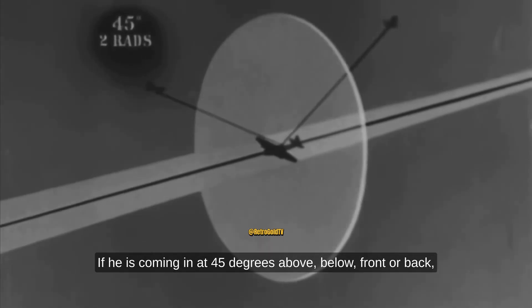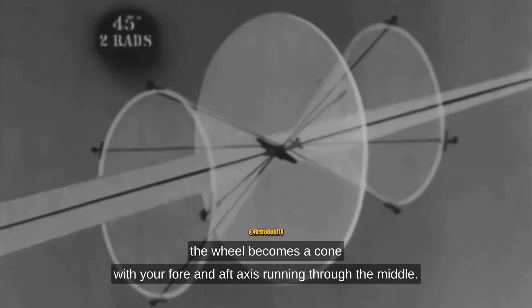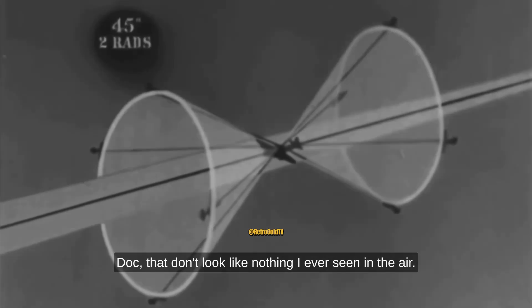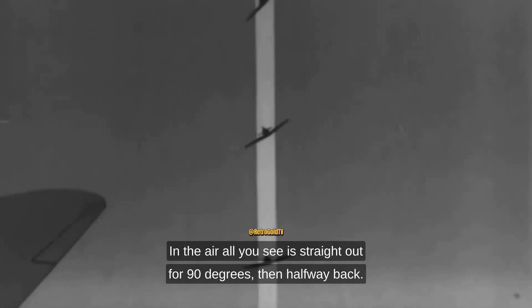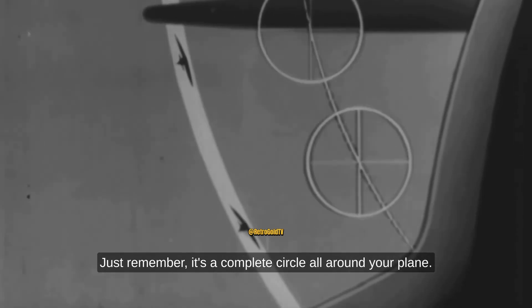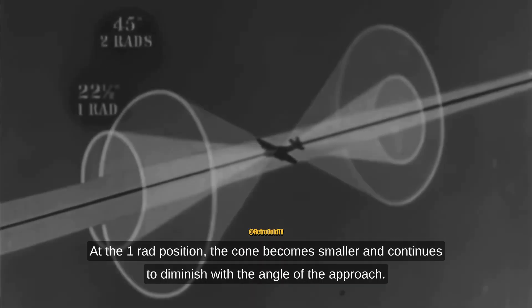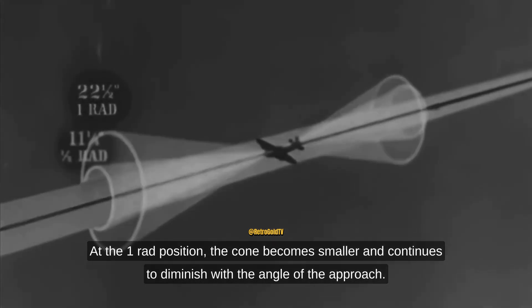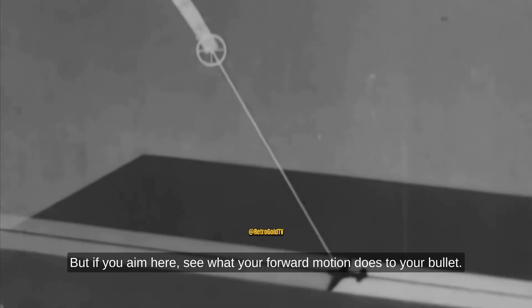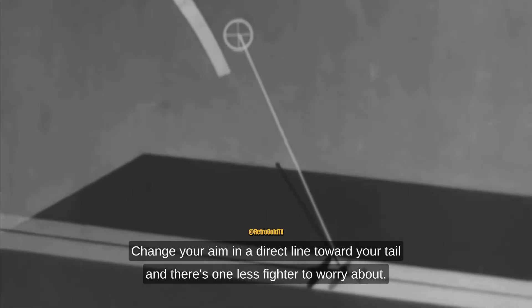If he is coming in at 45 degrees — above, below, front, or back — the wheel becomes a cone, with your fore and aft axis running through the middle. In the air, all you see is straight out for 90 degrees, then halfway back for the two-rad position. It's a complete circle all around your plane. Halfway again at the one-rad position, the cone becomes smaller and continues to diminish with the angle of approach. Frontal attacks are exactly the same, even though they may not at first appear to be sliding toward your tail. Change your aim in a direct line toward your tail, and there's one less fighter to worry about.